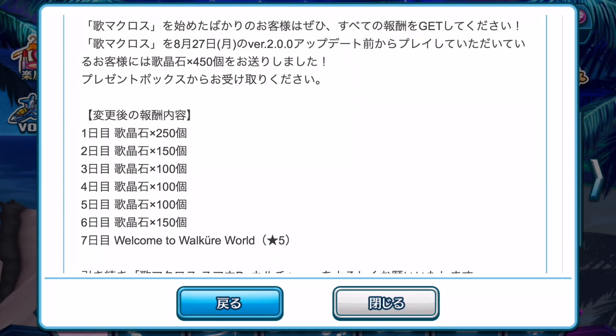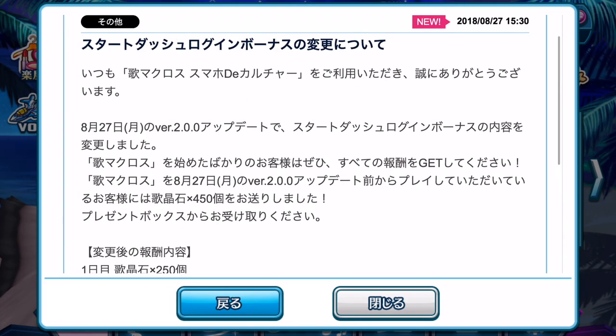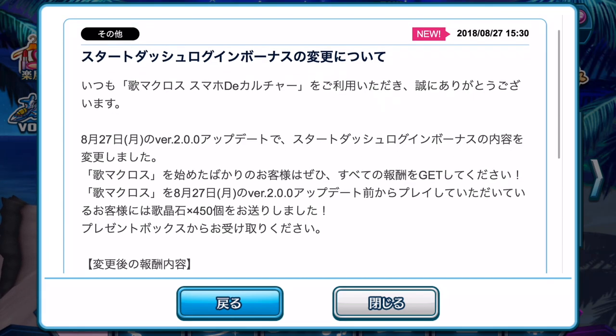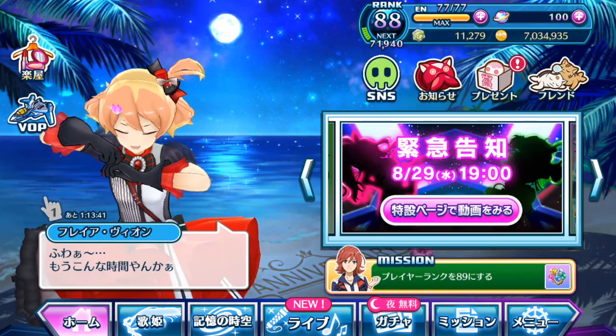Welcome to Valkyrie World — if you're an old player, this is not a new plate; it is the first episode plate given to you when you play Uta Macross, and now we are finally getting our third copy. So that's pretty fantastic. There is no banner or information on this in the tweets for Uta Macross, so just take note. From the 27th, ever since the implementation of version 2.00, we will be getting a total of 450 singing stones as gifts as long as you log in every day, so make sure you do that.